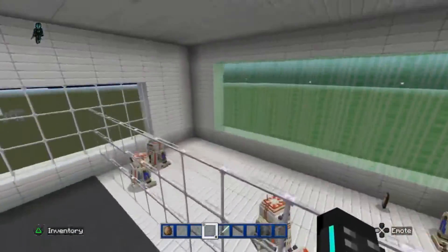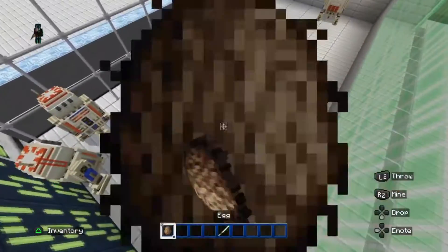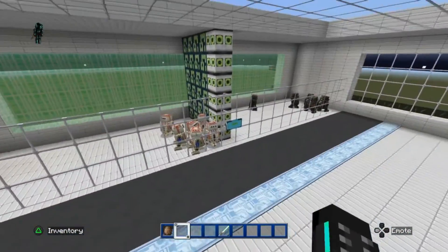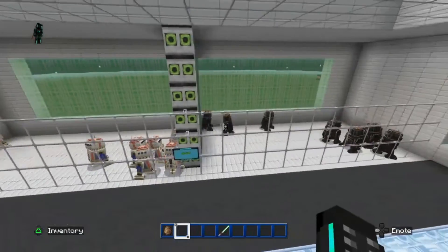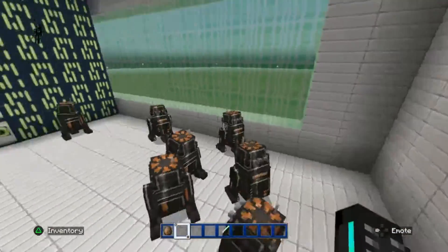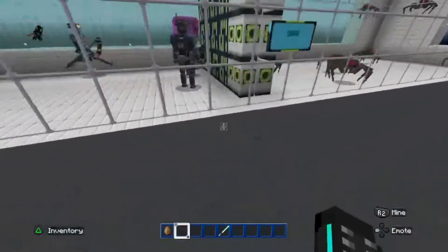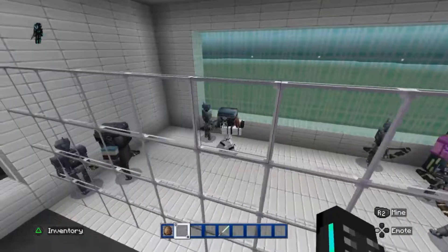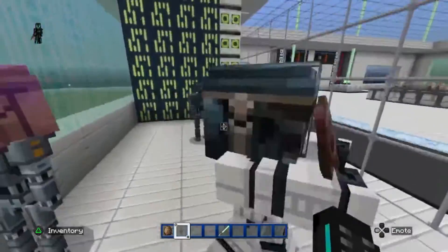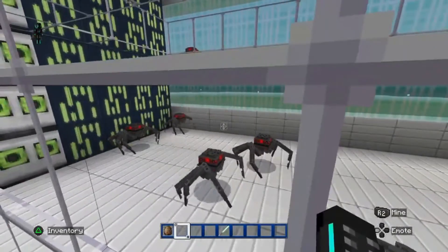These are the droids — if you're wondering, these are chickens. There's also the baby droid. Then there's the creeper — they're black droids. There are bots wearing armor, and drones, so they're all hanging out.